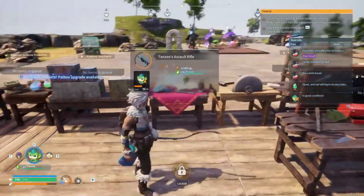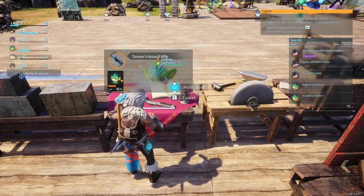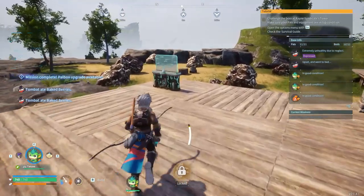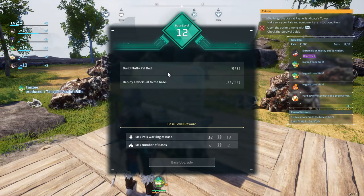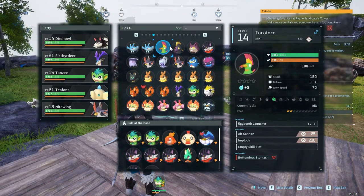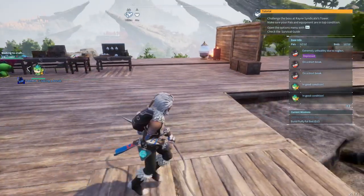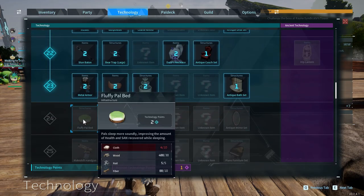Oh, can't stand near the monkey when he stops crafting - very annoying. If this assault rifle ability proves to be highly effective, we may have to replace Simmons with the monkey. You keep crafting that - I literally just finished an entire tier upgrade, base upgrade, onto level 12! Now we need fluffy pal beds and to deploy 12 pals - that's the easy part. I just need to find an extra pal to deploy. The Tombats popping off - they'll get more ore if I assign another one.